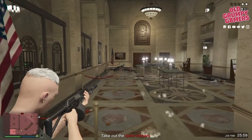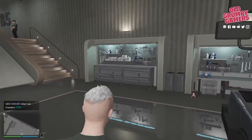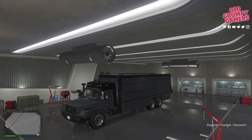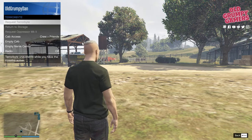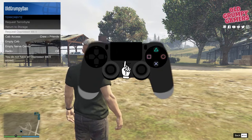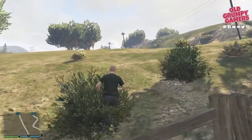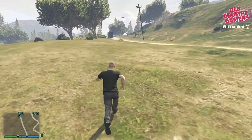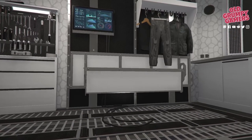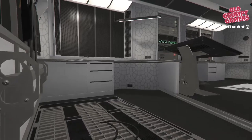With unlocks and expenses out of the way, what can you actually do with your Terabyte? You can customize it similar to the Mule or any other truck — just head to your nightclub, then to the Terabyte garage, and enter the front cab of the truck. Once you're in, check the top left of your screen for a prompt to modify the vehicle. You can call in the Terabyte using your interaction menu — that's M on your keyboard, double squares on Xbox, or swipe on PlayStation. Head down to Services, then Terabyte, and select Request Terabyte. It spawns in one of a set number of specific locations nearby, so make sure you have a vehicle ready to go.